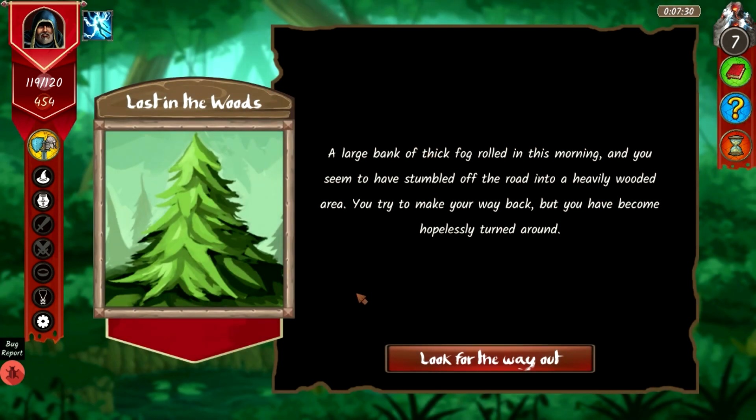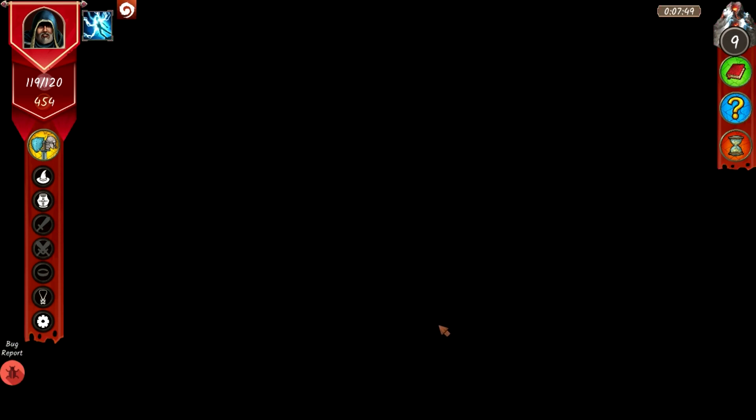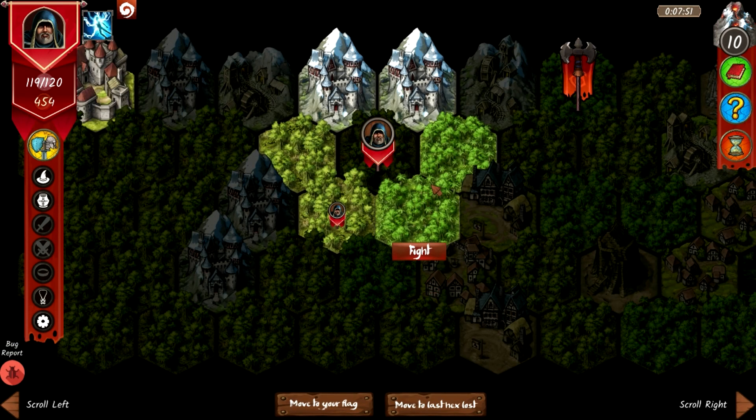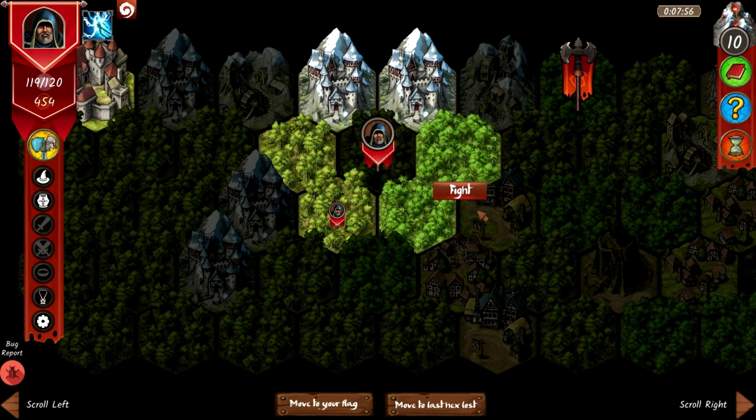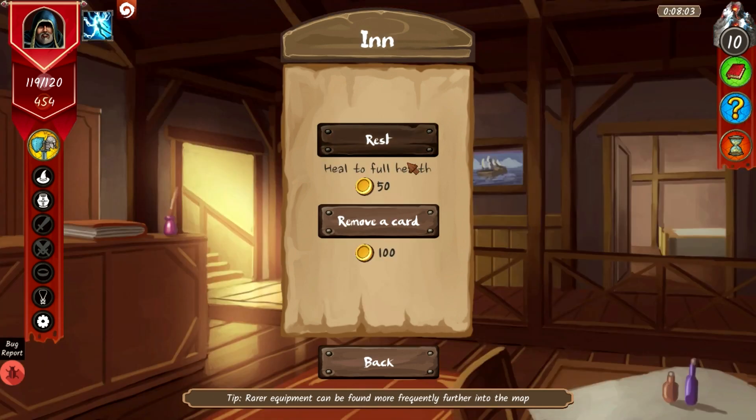Next event is 'Lost in the Woods.' A thick fog rolled in and you wander for days, emerging tattered. Penalty: the Lost gains two strength and you draw one less card in your next fight. You can rest to remove the effect. There's a camp nearby — let's head there after visiting the city.